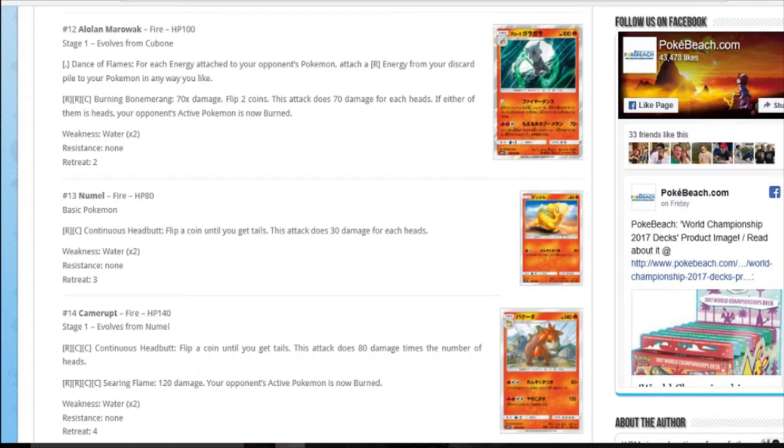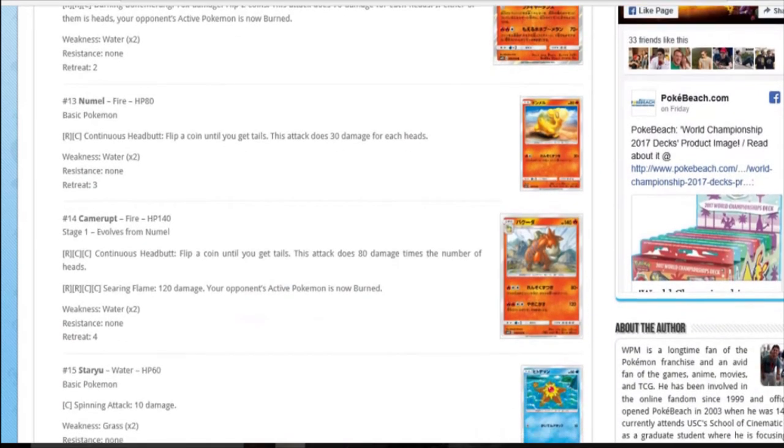Alolan Marowak for zero energy: for each energy attached to your opponent's Pokemon in play, attach a fire energy from your discard pile to your Pokemon anywhere you like. So if they've got ten energy out, you search your discard pile for ten energy and attach them anywhere for free. That's quite a cool little thing fire decks have now, but it's a shame it's a stage one. The other attack is pretty pants - if you flip double tails it does absolutely nothing. It's only good against Gardevoir, Kiawe Volcanion things.